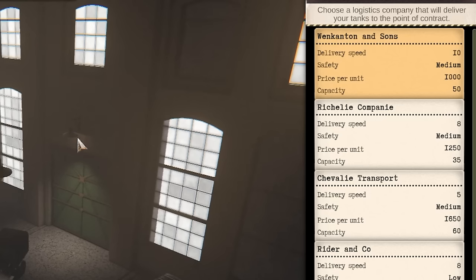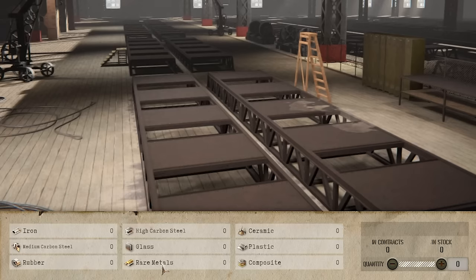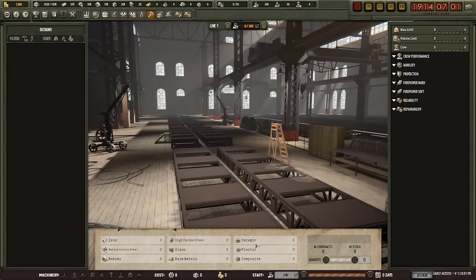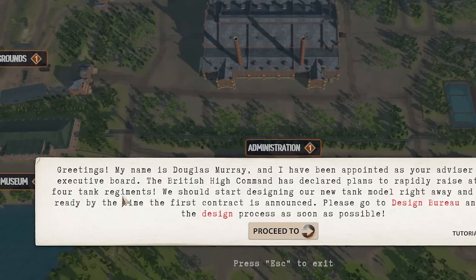What's interesting is: do we do like American strategy where they make solid tanks but a lot of them, or Soviet strategy where we just make a lot of them? Here's our production line — every single aspect is accounted for here. My advisor Douglas has been appointed. The British want to raise at least four tank regiments right now. We could have role-played as Volkswagen or something — so many companies that make cars now were originally making military stuff.